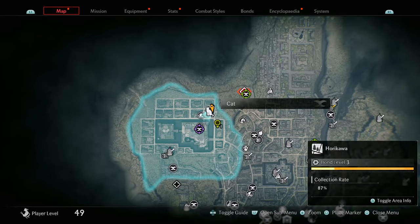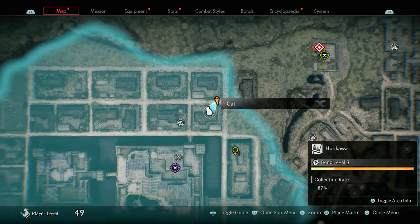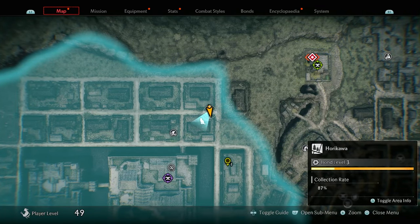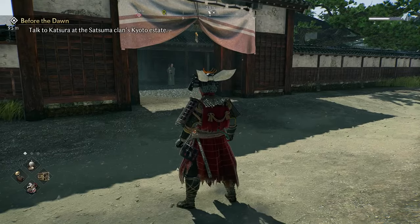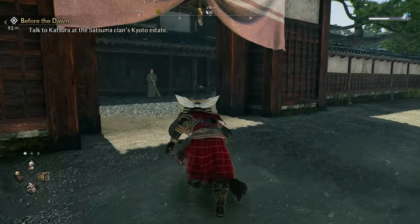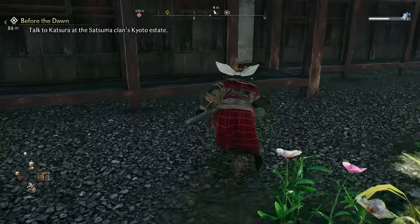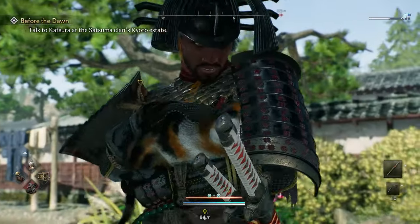The next collectible you're going to get is another cat. This cat is going to be sleeping, so just be careful. Come to where I'm standing, as the entrance to the area is right here. Once you're by the entrance you should see the cat from there, and you can slowly start to crouch walk towards it. Once you get close enough, go ahead and pet the cat.